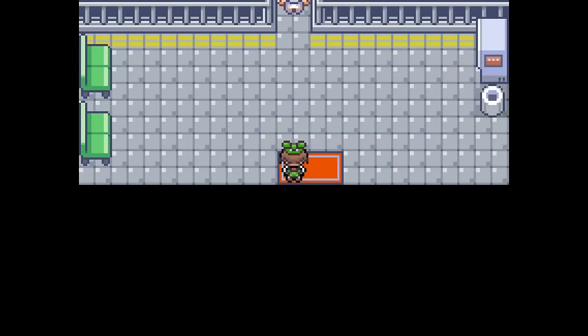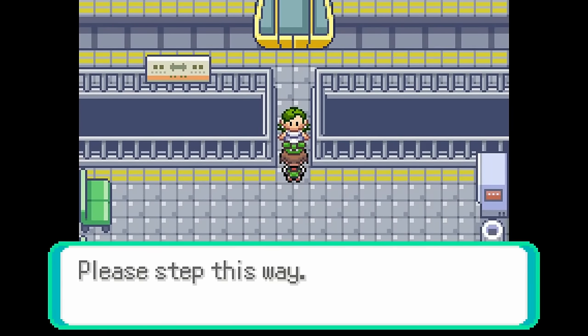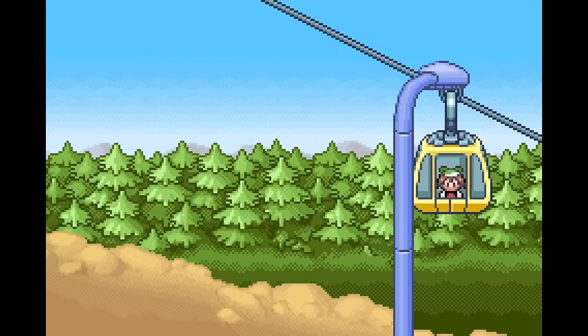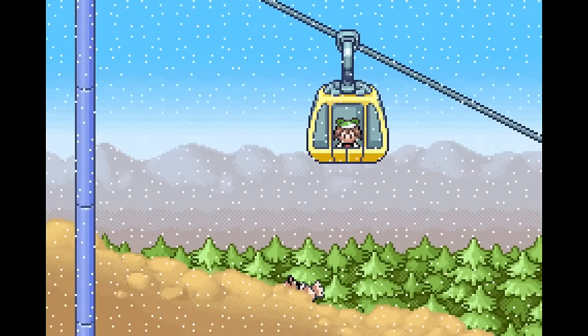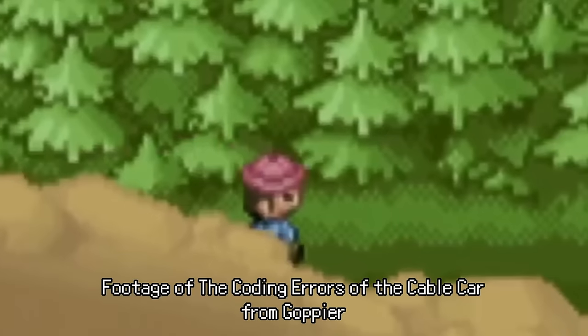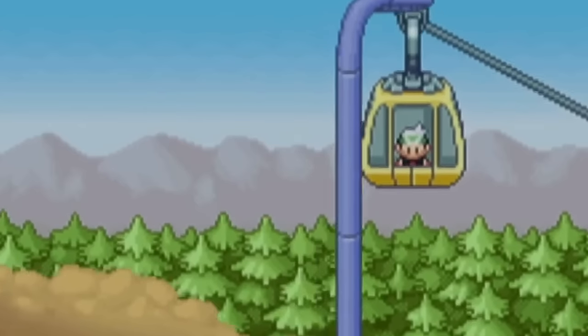Another detail is seeing NPCs on the cable car route up the mountain while you're riding it. You can actually find people hiking up the mountain when you're on the cable car, which is incredible. It's rare — I think it's about 1 in 64. That's really cool.